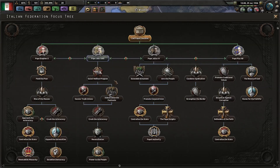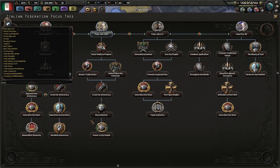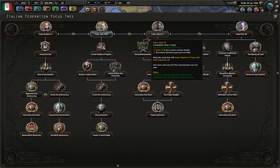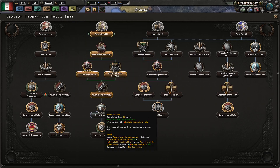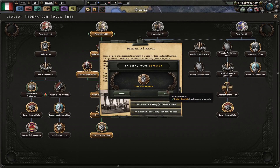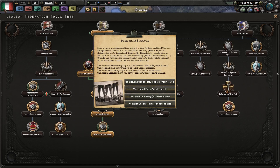Once you've selected him, he'll be your new national leader and you can start going down his focus tree. I'm going to use console commands to speed things up and show you what happens at the end of his focus tree, as that is the important part for achieving this peaceful unification. After you finish Power to the People, you are going to have a democratic election where you can choose who is going to be the ruler of Italy besides the Pope. You are going to want to become radical socialist.